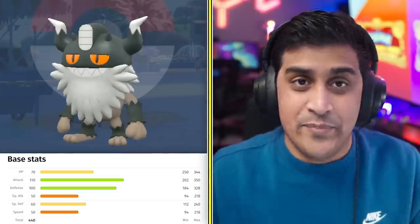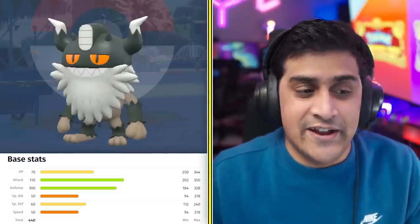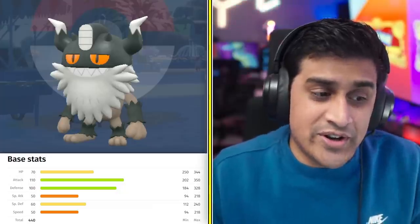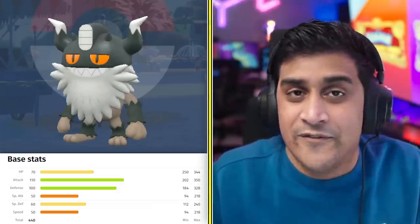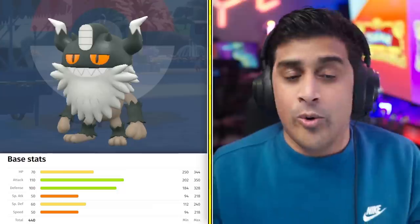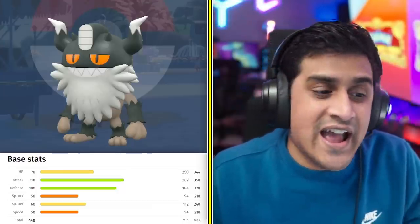Perrserker's biggest stat boosts are in Attack and Defense. We're maximizing Attack so this Perrserker can hit like a tank. It has a little lower Special Defense and HP. For the remainder of EV training, I suggest putting those points into HP or Special Defense. Great Pokémon to battle for HP are Chanseys, and for Special Defense, Hoppip in Area One. Do about 28 knockouts of each, depending on how you want to split it up. Make Perrserker a little tankier so it can take Special Attack hits and have more survivability during these fights.